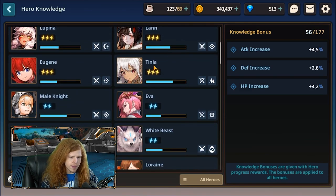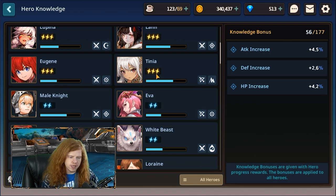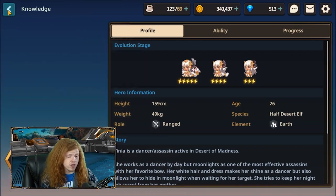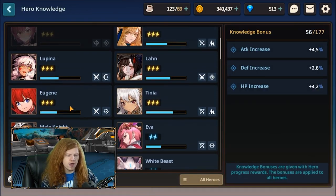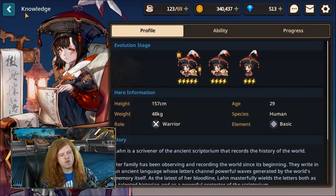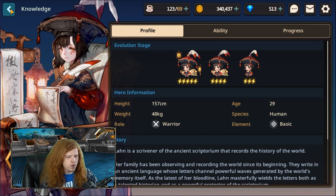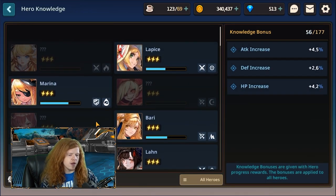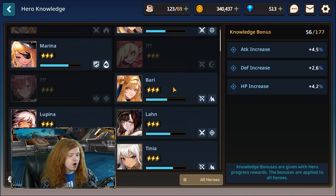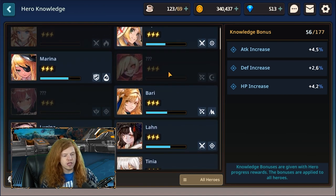Lon is not bad — she's kind of a support character and can do some healing with her awakening skill, which I like. The new character Tina has a rate-up and I think she's quite good — I've been using her in PvP and PvE, and she's especially good with her weapon. I wasn't terribly impressed with Eugene. But really, you're looking for Marina, with Lupina good for PvP, Bari good overall, and Annabelle quite good.